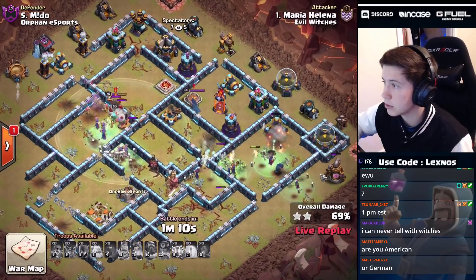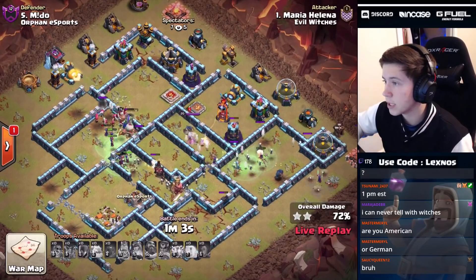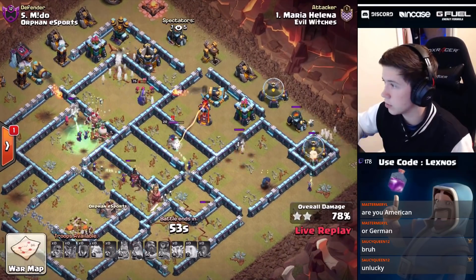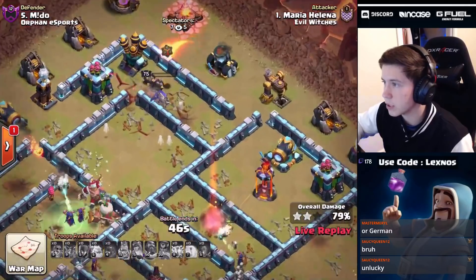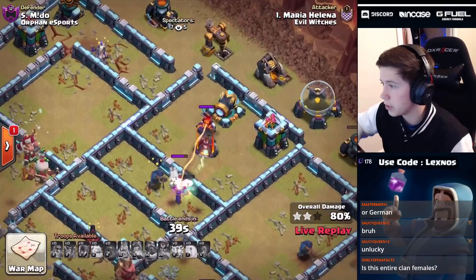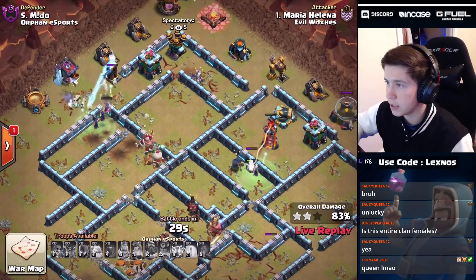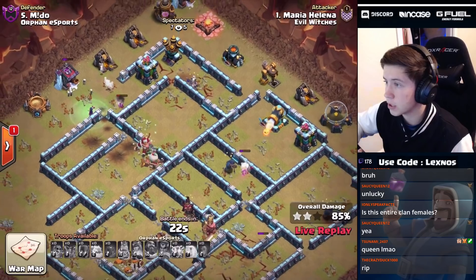The RC dies without getting the ability off - super unfortunate. We still got a ton of witches in the core though. Queen had to pop her ability, warden died, king died as well. Can these witches stay alive? It all comes down to that - if the witches get targeted we're in trouble, if they don't this still might work. Queen's gonna get targeted! What is queen doing - she just walked around all those buildings to go target the mortar?!